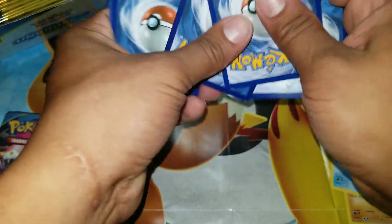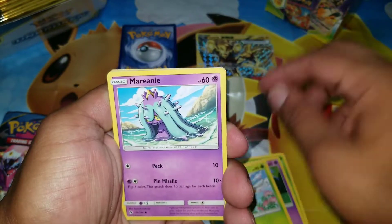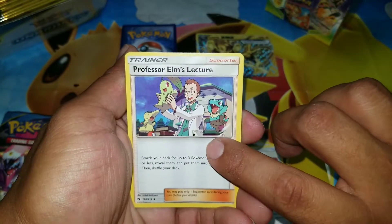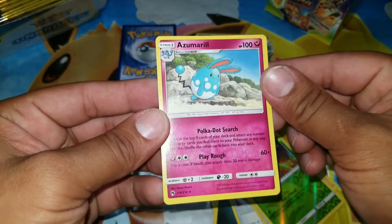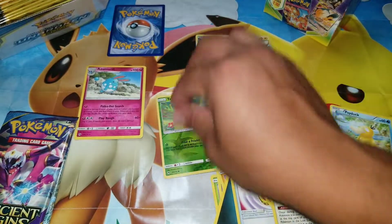Wish us luck, guys. We got Grumpig, Liquid, Combee, Marill, Larvitar, fairy energy, and Professor — this is a really good card. I really wish we could pull the full art for this one, that'd be great. Reverse holo Trevenant, and for the rare: Sumo Rail. Let's set the rare and reverse holo aside.